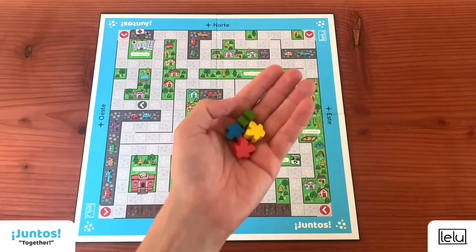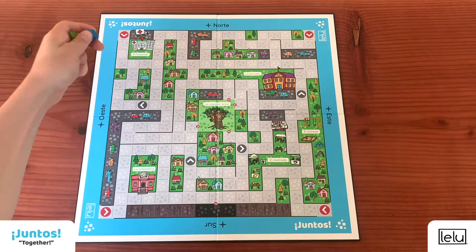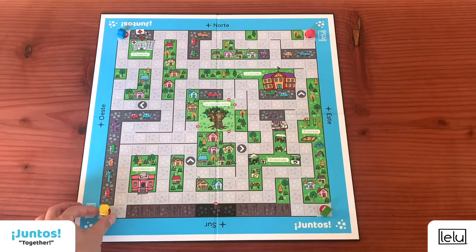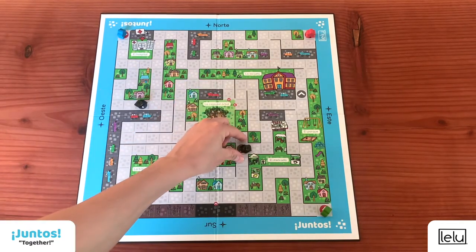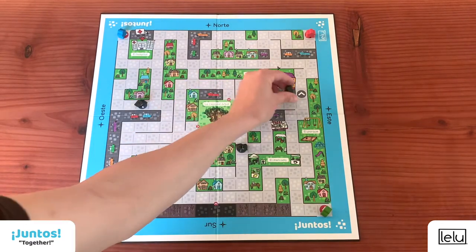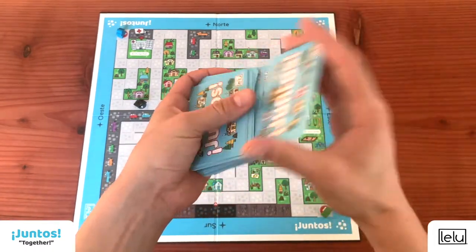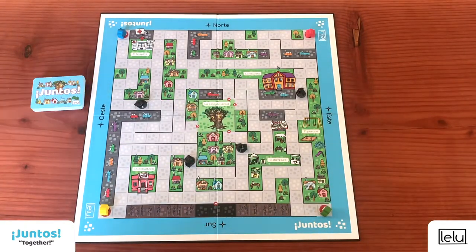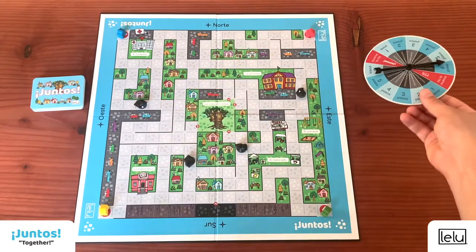How to play. How to set up the game. First, each player chooses one pawn and places it at one of the four corners of the board. Place the four thwarters on the gray arrows — they will follow the direction of the arrow for their first move. Ignore the gray arrows during the rest of the game. Shuffle all the cards and make one pile. Get the spinner ready and you're all set.